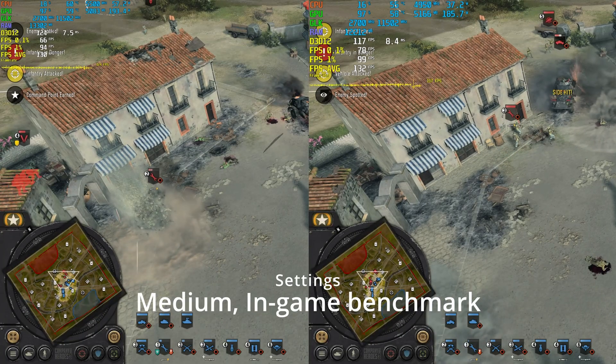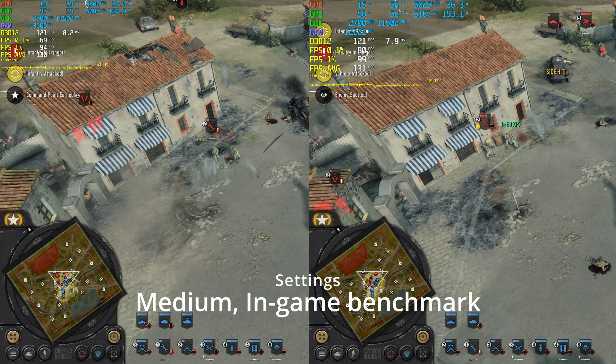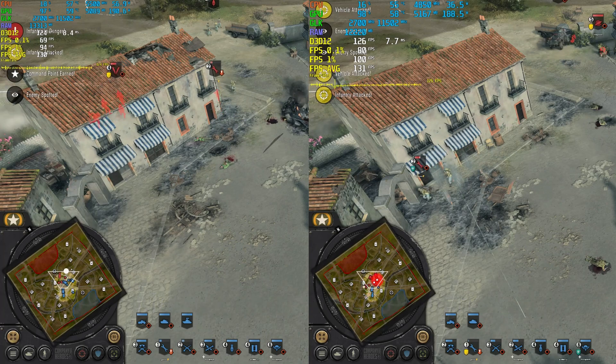Company of Heroes 3 at 4K does not show much improvement as we are GPU bound, which is good — it means the GPU is being fully utilized.